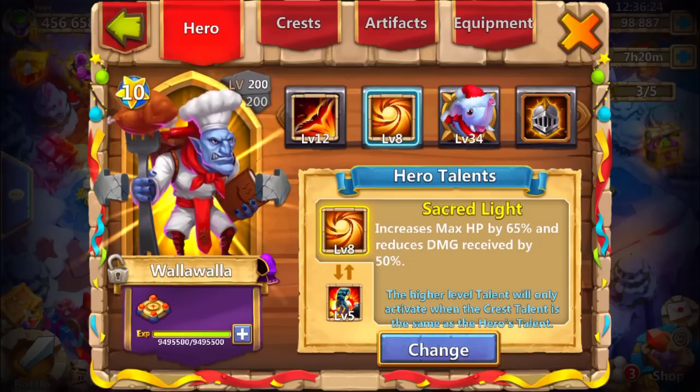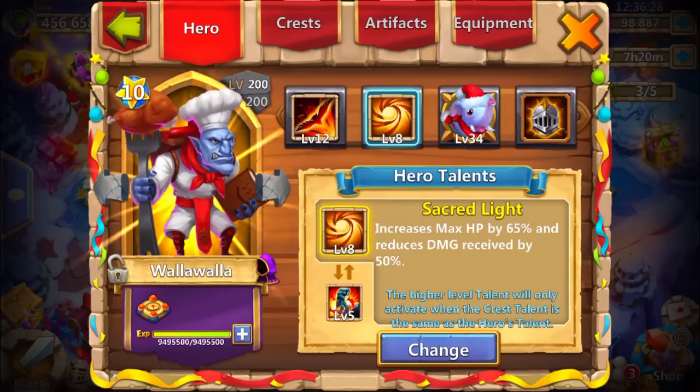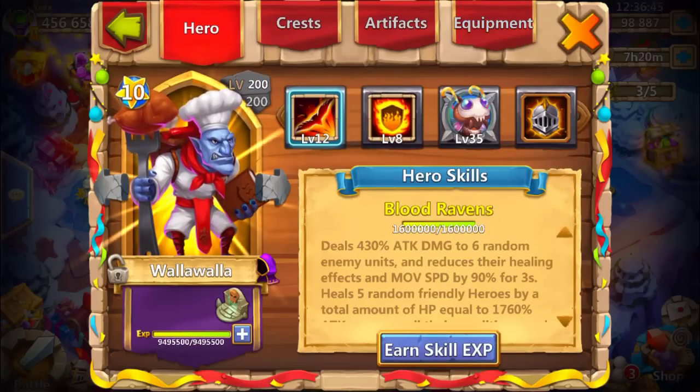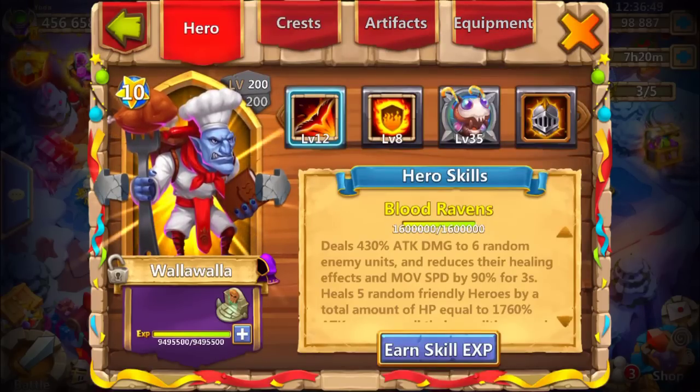One of my favorite heroes is Walla Walla with Empower 7 - perfect. Secret Light 8 is awesome, the best talent for him. Burning Plate could be Victory Launch five out of five but Burning Plate is also really nice - maybe try to get five out of five because he's one of the best heroes out there. Flame Guard - okay, interesting, I don't use Flame Guard heroes much.